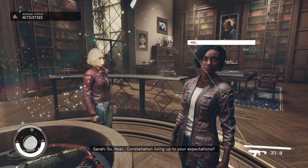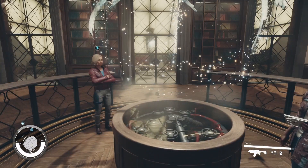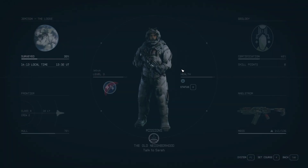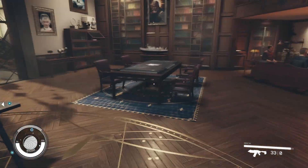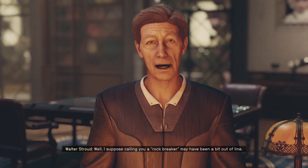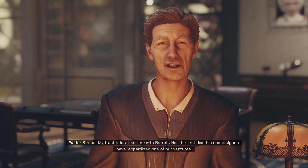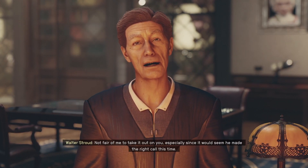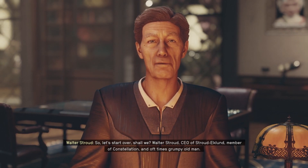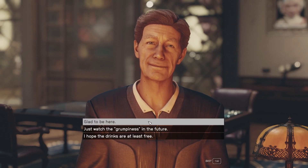The tour got interrupted by random chatter. 'I suppose calling you a rockbreaker may have been a bit much. My frustrations lie more with Barrett - not the first time his shenanigans have jeopardized one of our ventures. Not fair of me to take it out on you, especially since it would seem he made the right call this time. So let's start over - Walter Stroud, CEO of Stroud-Eckland, member of Constellation, and oft-times grumpy old man. Welcome aboard.'